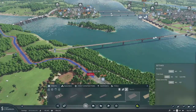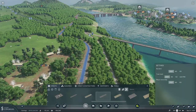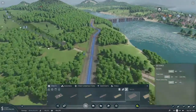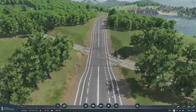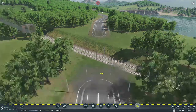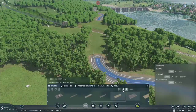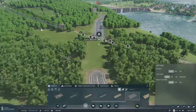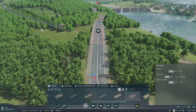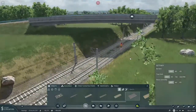We're going to have to do something about that section. Let's pause for a second and fix this. Get rid of that, get rid of that, get rid of that, and run a bridge over this instead. Perfect — we'll go with that. Looks pretty good.